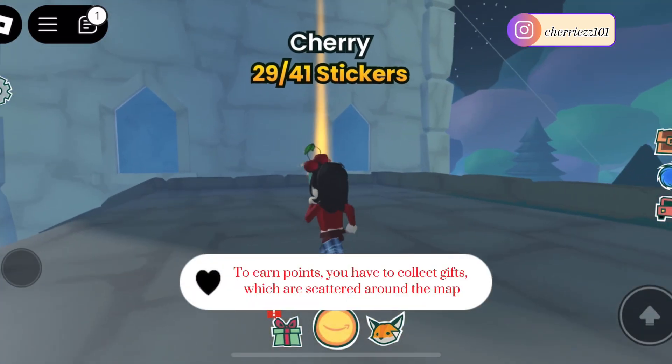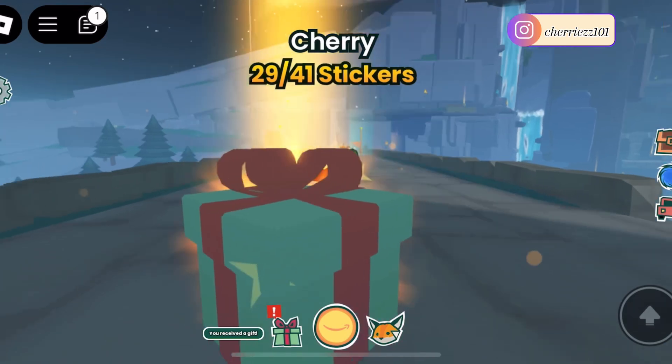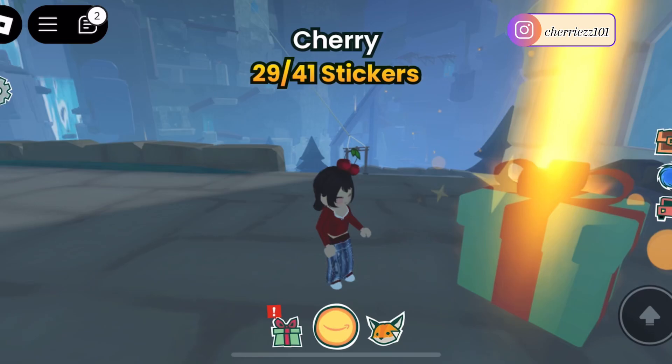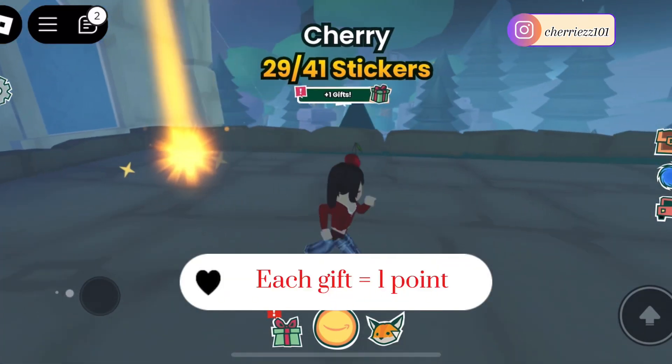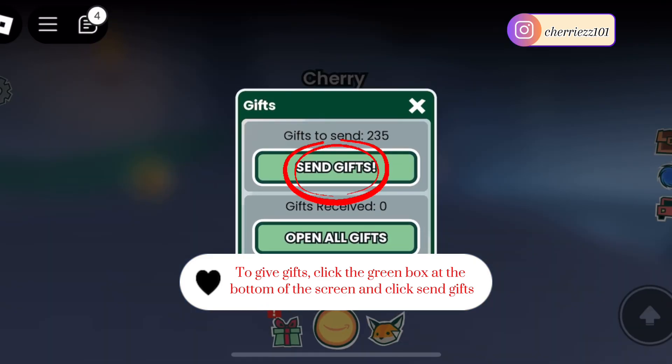To earn points, you have to collect gifts, which are scattered around the map. To redeem the points, you have to give the gifts to other players. Each gift equals one point. To give gifts, click the green box at the bottom of the screen and click Send Gifts.